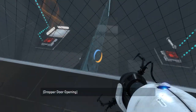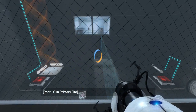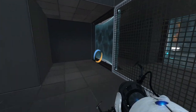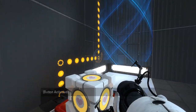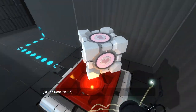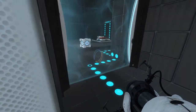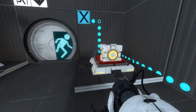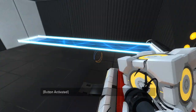Here's the control room. We might need to swap those cubes. Essentially, there's a fizzler here but it doesn't go all the way up — makes it easy to swap cubes, I guess. Alright, let's start with this: that reverses the funnel. Gotcha. This one turns off the fizzler. Gotcha. And this one turns on the light bridge. Gotcha.